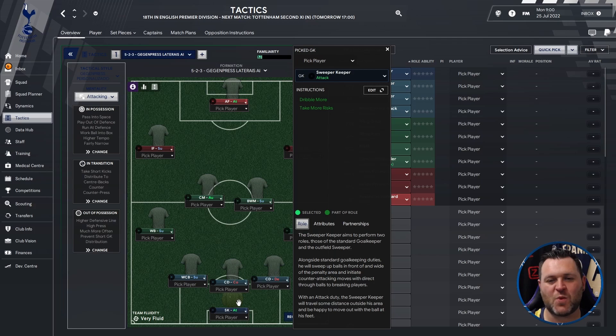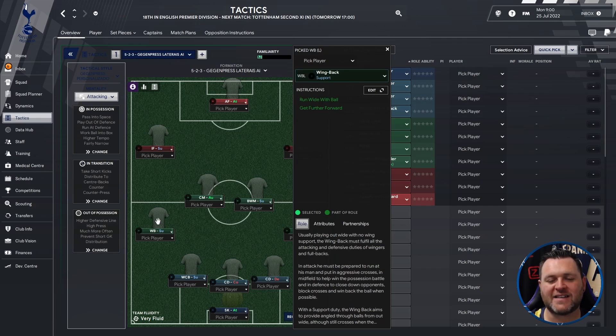Starting at the back you're going to need a sweeper keeper who is set to attack. You have three at the back, starting on the left with a wide centre back who is set to support. You then have two central defenders, the first one set to cover and the other one set to defend. On the left you have a wing back set to support, and on the right hand side a wing back set to support.